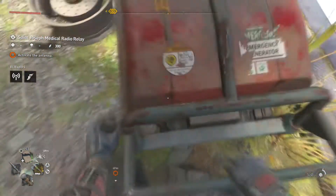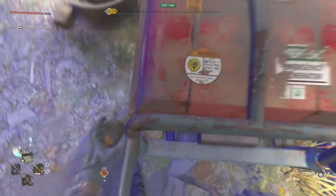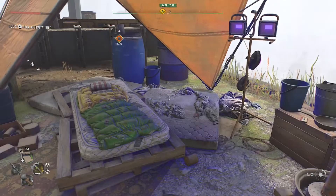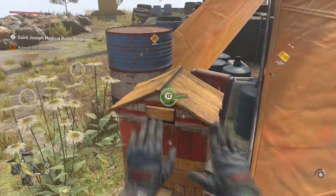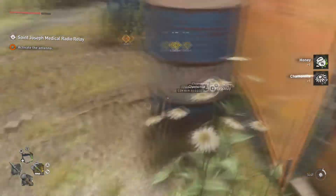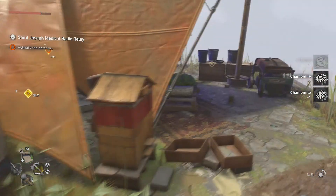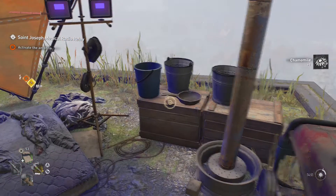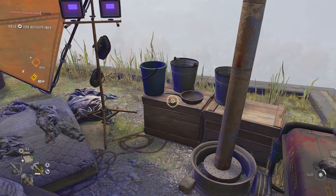There's a collectible here after you activate your camp — Nightrunner's camp. Gonna go to the collectible in a bit. You flowers, you know, me and flowers, I just have to pick them. Here's the collectible. It's a tape — Nightrunner's Journal Three.